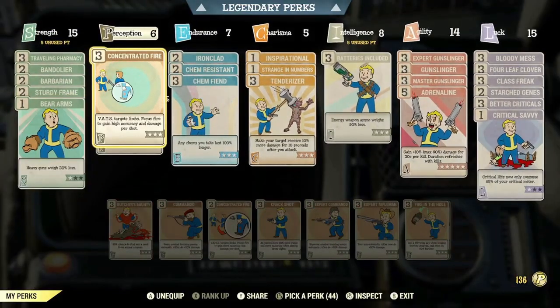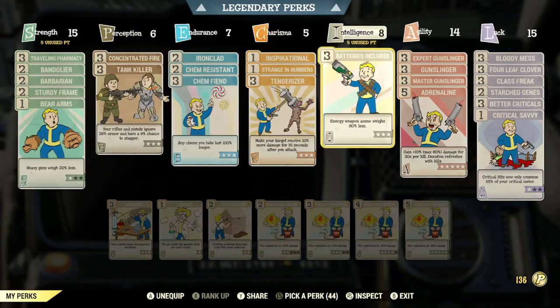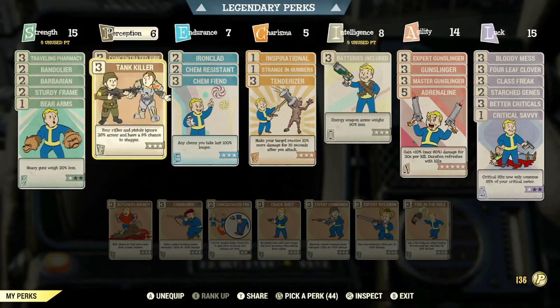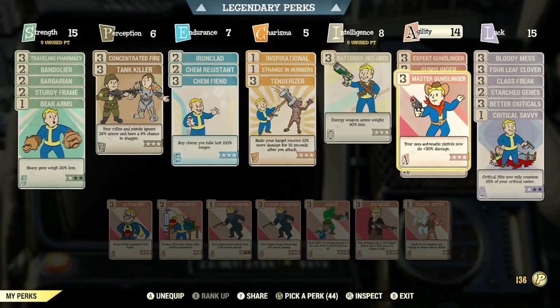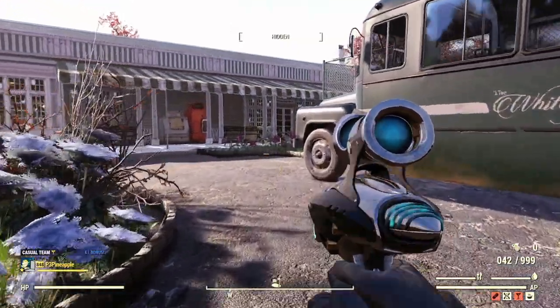I have a rough pistol build set up here — Expert Gunslinger, Gunslinger, Master Gunslinger. I've also popped in Concentrated Fire and Tank Killer to improve pistol damage. This is not a pistol build I recommend; it's just a rough guide. But 100%, if you're a pistol build with the right perk cards, obviously spec into that — we're just trying this out anyway with these ghouls.